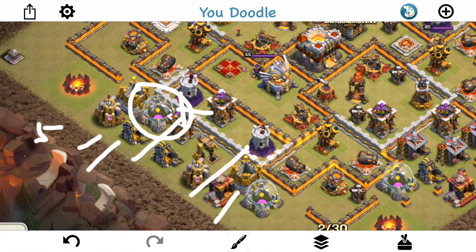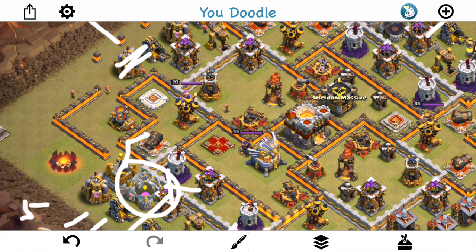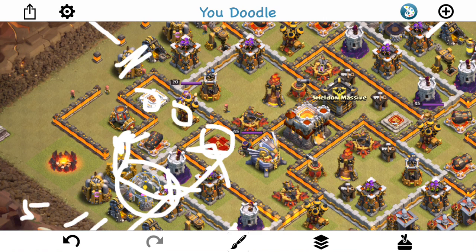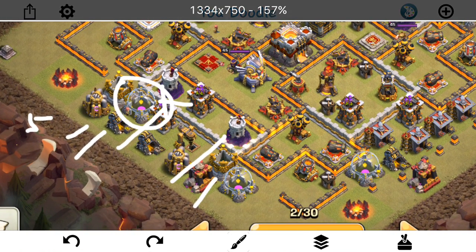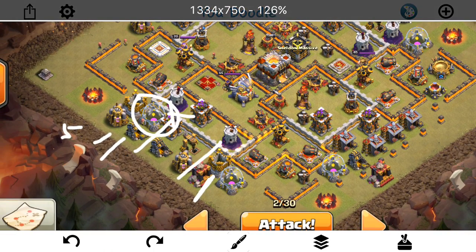As soon as the wall is open, my Queen should walk in. The reason I'm taking these two out up here is if the Queen starts going left, she should take out the Air Defense and the Grand Warden, then she'll be standing right here. I'm thinking the Archer Queen altar will pull her back around into the base right here. I want that extra security. I'm dropping a Baby Dragon here at some point to take this stuff out and make sure she doesn't go this way. It's always difficult to make the Queen walk straight into a compartment if she's not hugging the wall - especially with two layers of trash.